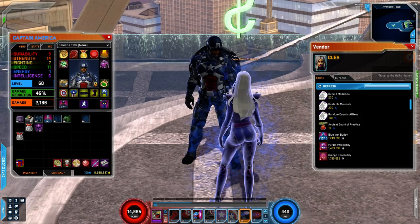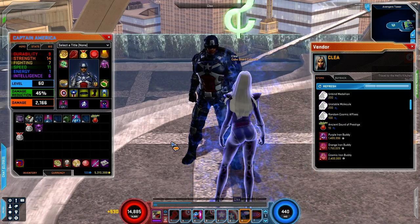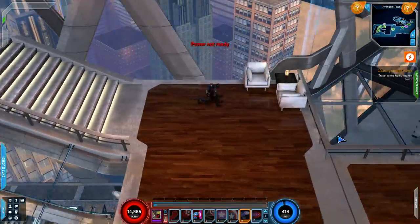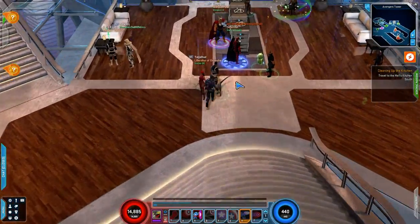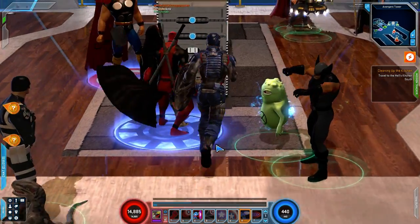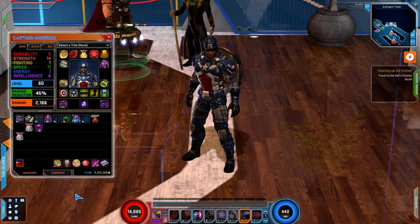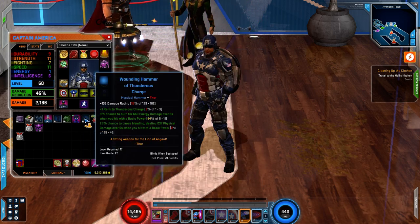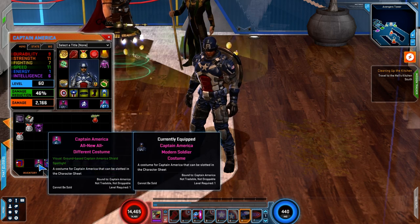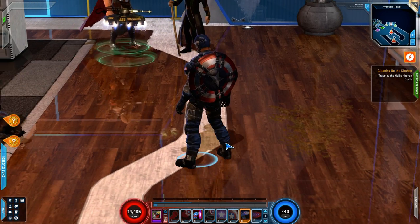Let's buy a couple of things real quick. We're going to buy a blue iron buddy. It's one of the brightest spots. I wish there was less darkness on him — like actual brightness so it's a little more vibrant. There's a decent look at him. We're going to go ahead and prestige Captain America here, because they've got an event going on where you get some extra XP. I love this costume, man. This is such a great costume.